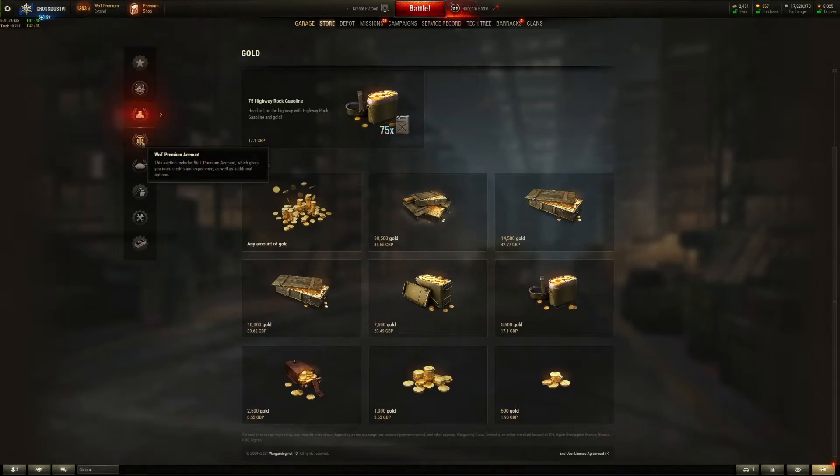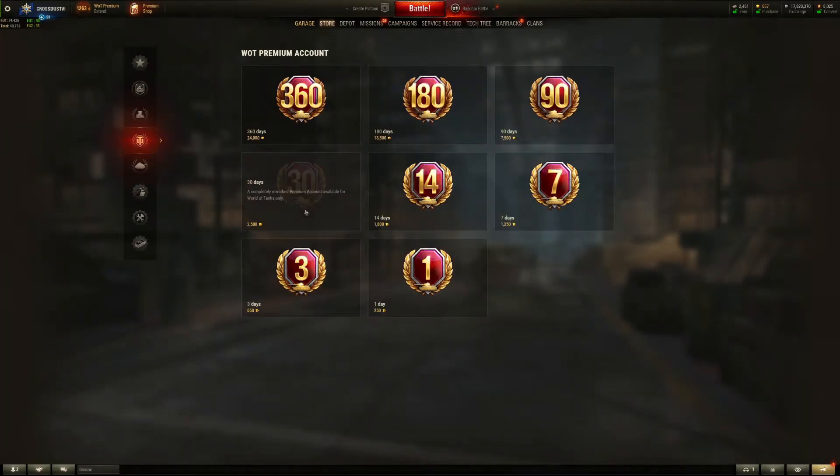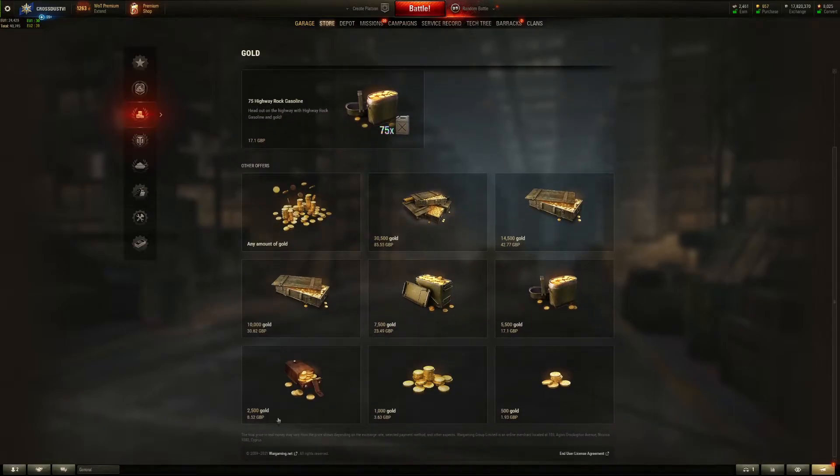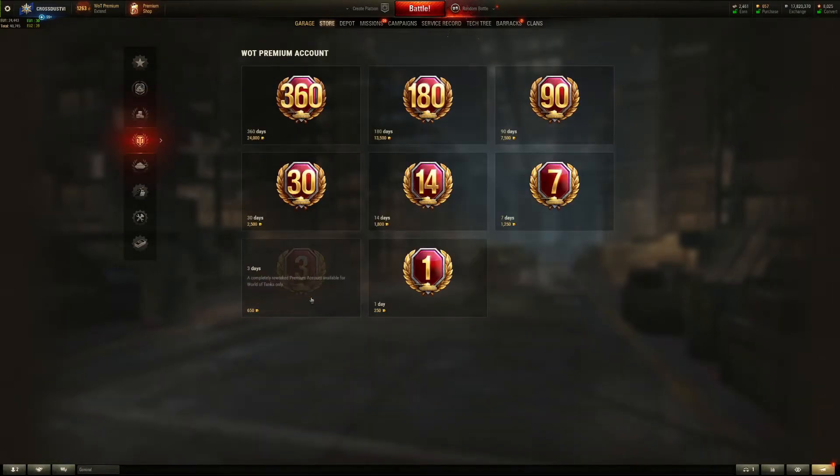My strongest advice would be: the first thing you need to do is buy premium time. Start off by buying 30 days' worth of premium — it gives you a full month of earning extra silver and credits. The 30 days costs 2,500 gold, which was about £8.52 for me — around $13–14 in the US. That's far more palatable than spending nearly £90 (around $120–130), which you absolutely do not need to do. Buy some premium time — it gives you extra credits and that just makes sense.